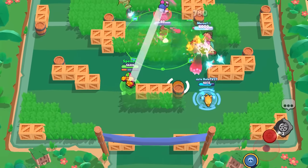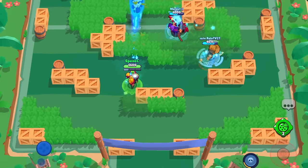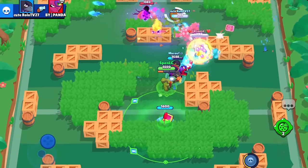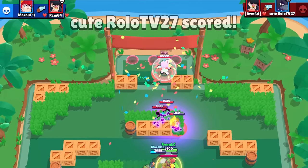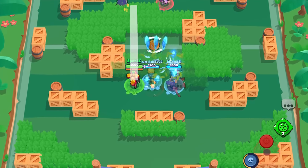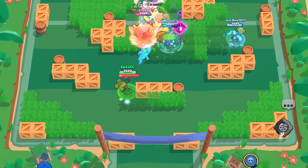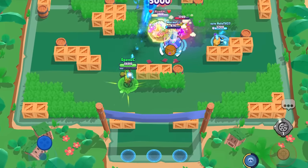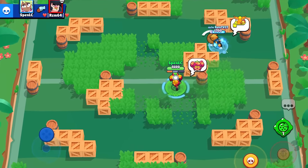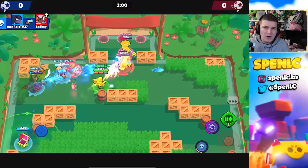Last on the star power list is Hard Candy with Mandy. You get a 30% shield when you're focused, but you're removing the best thing about Mandy, which is the other star power that gives increased speed when focused. If you switch it out, your shots are so slow there's no point being focused — it looks like the shot is going in slow motion. The super is slower too, so you get even less value from it.